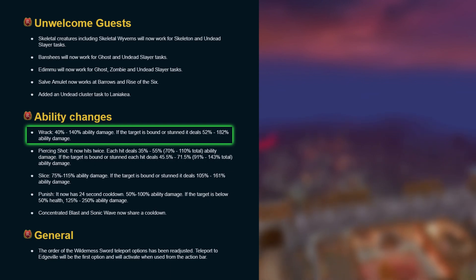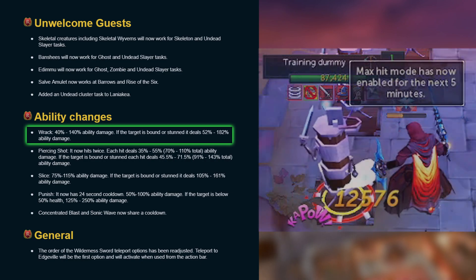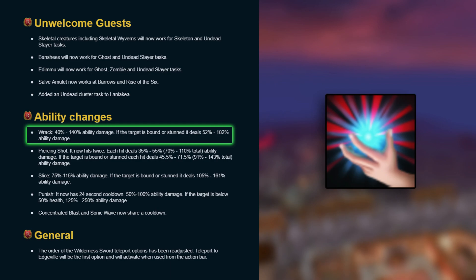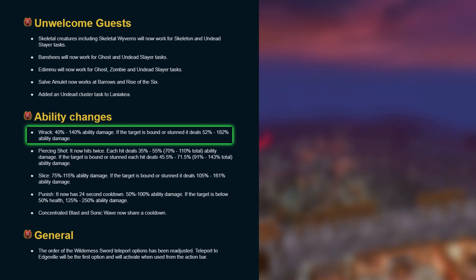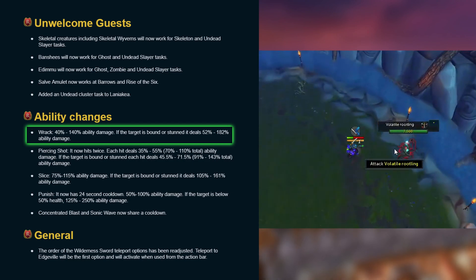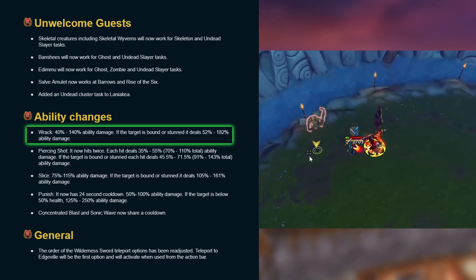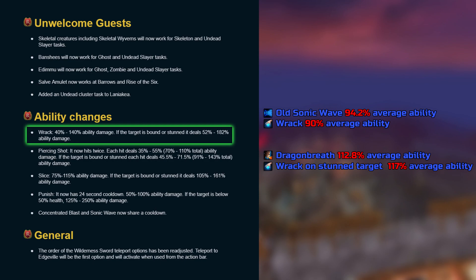All of these ability changes come with a significant increase to their minimum hit, which is something I like considering how massive the hit range of abilities are. Shout out to my Assault hitting 5k four times in a row during my Berserk rotation. The only downside is since Rack has become the filler ability for magic where Sonic Wave used to sit, you can no longer freely control your Rack and Ruin execution as easily. Including the comparison of Rack on stunned targets, the minimum hit was increased while the maximum was decreased slightly, but overall it deals 3.7% more damage on average.